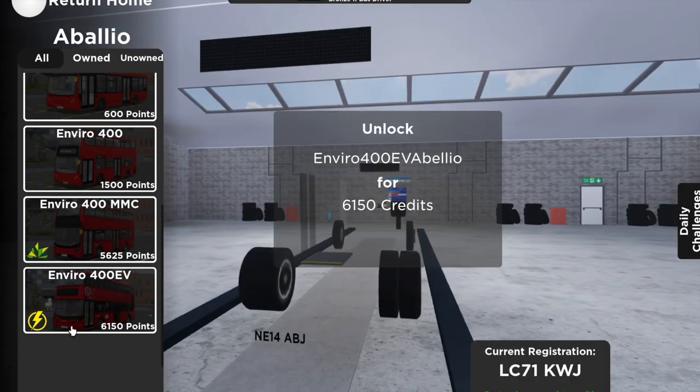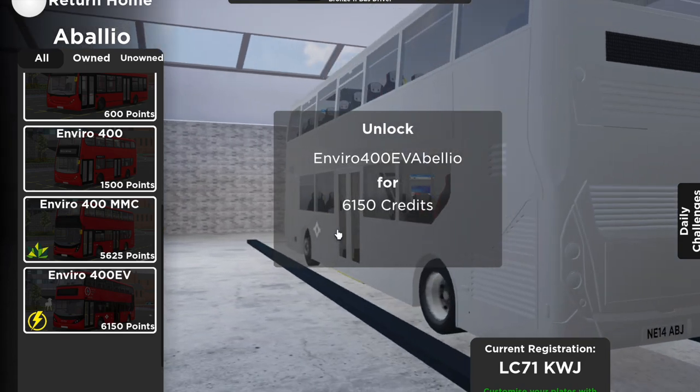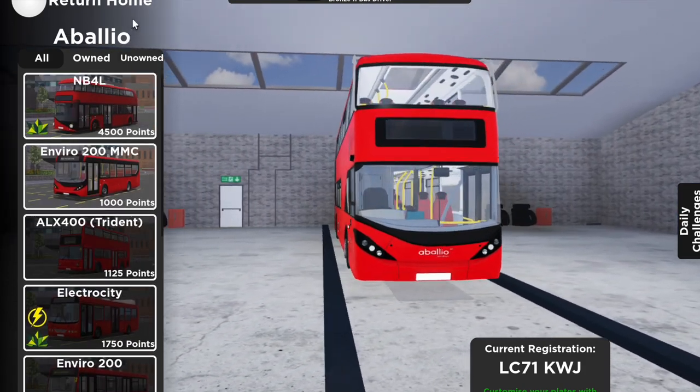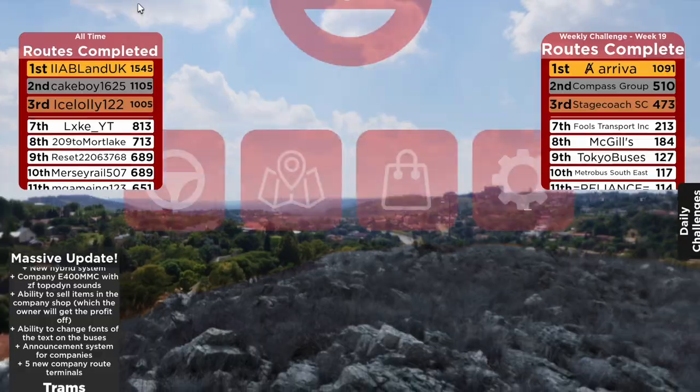Also linking in with the two above, let's talk about not wasting your points. Of course, you should choose what bus suits you, but there are definitely a few popular ones that I recommend saving up for. Some examples can include the Enviro 400 EV, Routemaster, and the Enviro 400 MMC.